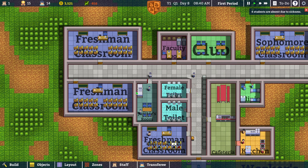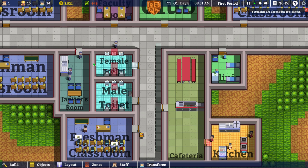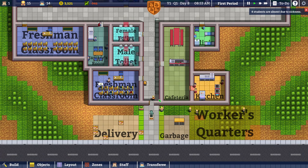I want to fire both these teachers to save a little bit of money, so we're not immediately done for. Also dismantling a little bit on this side — we don't need that many items. It's gonna save us some money.